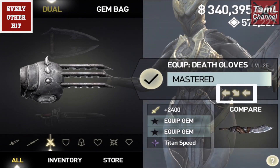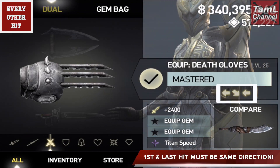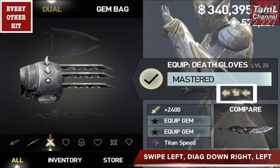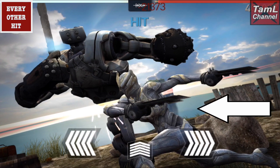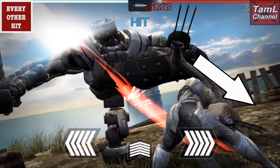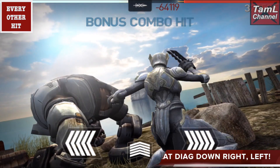A bonus combo every other hit means that the first and last hit are the same direction. With the death gloves you need to swipe left, then diagonally down right, and then left again — I'll show it here. You swipe left, then diagonally down right, then left again, and you'll get a bonus combo every other hit. Keep repeating that sequence to keep getting bonus combos.